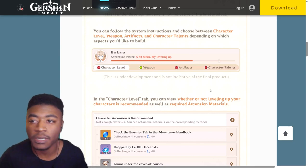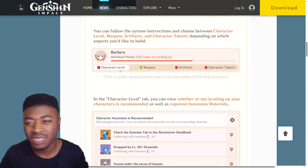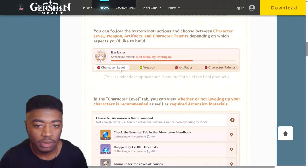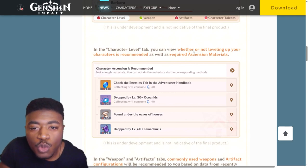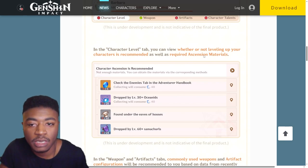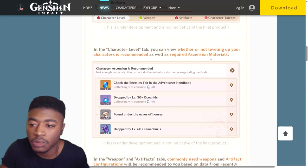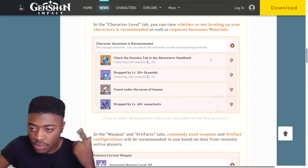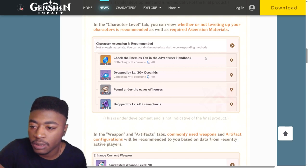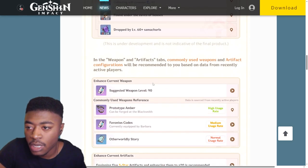You can follow the system instructions and choose between character level, weapons, artifacts, and character talents depending on which aspects you'd like to build. You can see all the down arrows - build your levels, you don't have artifacts at 20, your talents are low - very basic things. In the level tab you can view whether leveling up characters is recommended as well as recommended or required ascension materials. This is good for newer players for sure, because sometimes you don't really know where you're going or what you're trying to do - you can already click on things and it'll direct you to where you need to go.